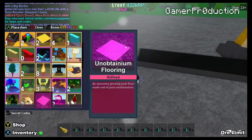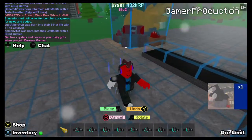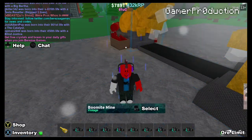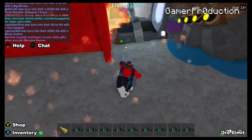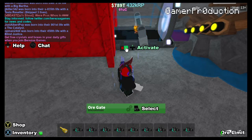Now we're putting in the triple coal mines here. If you don't have triple coal mines, don't worry — you can put single coal mines in, which you can buy in the shop for $900. Now I just put it in the boom mine.